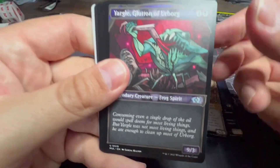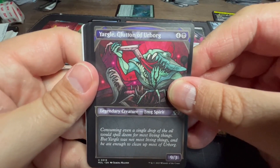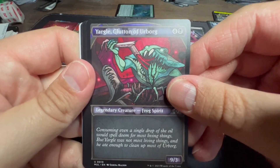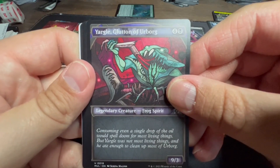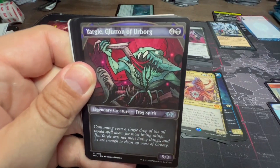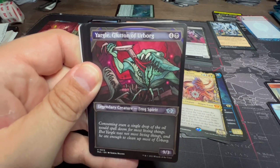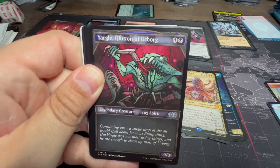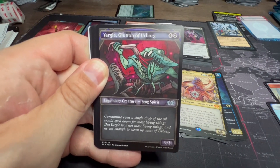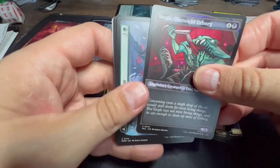There he is — Yargle, Glutton of Urborg! Nine-three, just straight up stomping face. One black and four for a nine-three. Consuming a single drop of the oil would spell doom for most living things, but Yargle was not most living things — he ate enough to clean up most of Urborg. I'd be interested to see if I pull Yargle and Multani, the largest creature card in Magic at 18-6 for a straight-up stomper. Interesting alt art on that as well.